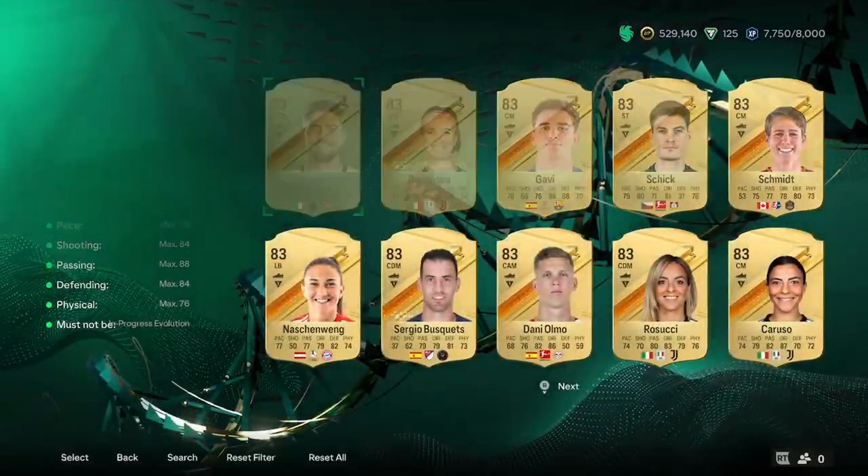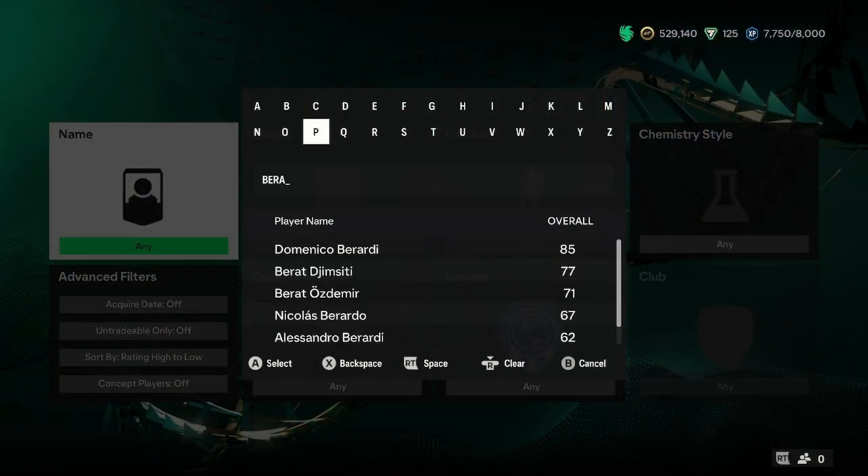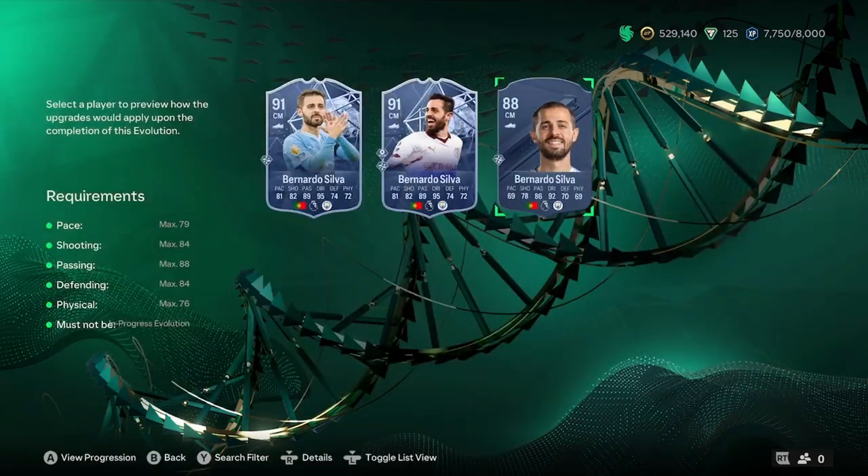The second one is Bernardo Silva — I can search him up right here. This one also turns into a 92 rated. Let me show you his pace as well, because that is the main sort of objective of this. He ends up getting 80 pace, which isn't bad, obviously it could be better. Pachi Guazzo gets 89, but there's an 11 pace boost for every single one, so if you know maths you can work it out.